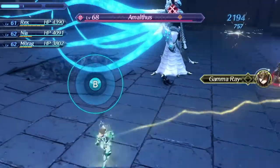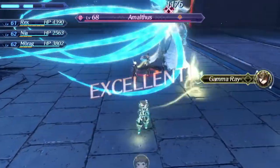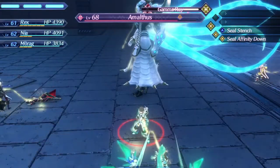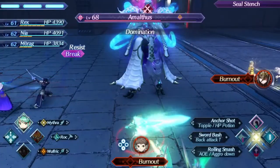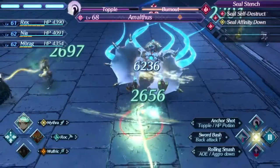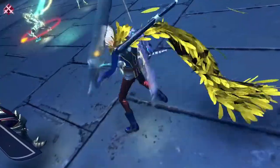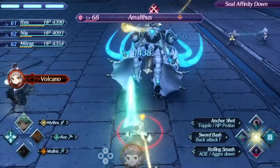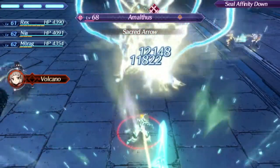If you go into the fight with low party gauge, treat it like the start of Jin 3 where you use Mythra tier 2 to build it up, alongside Corvin. However instead of doing a supernova, we instead want to use a Blustering Weather for consistency in the chain attack. After this, start another combo, this time with Keves to Burnout to nuclear explosion. If Domination affects the party's blades before you can get out Burnout, just use Pneuma for that, and either finish it off with another Pneuma special, or Corvin if you start with Nia. After this you want to chain attack, or if he's close enough to death, just get the finishing hits off.